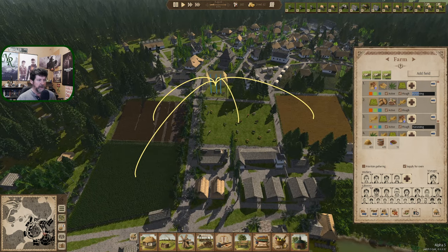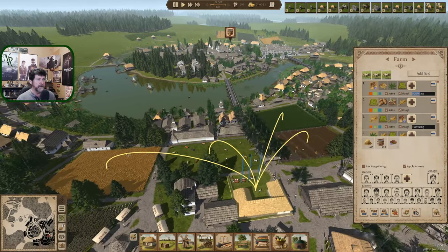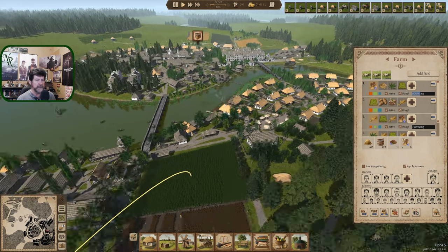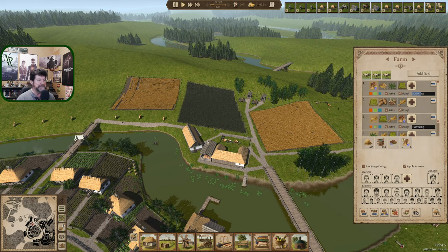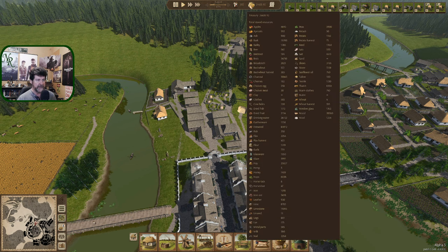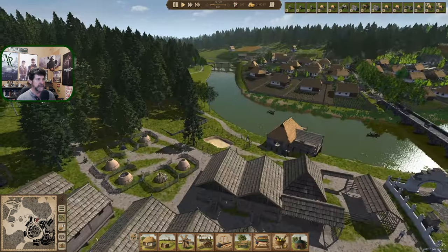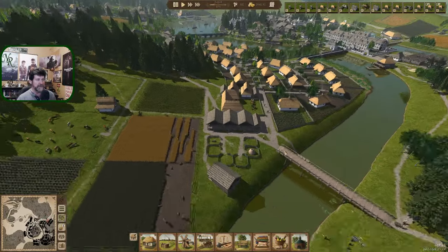Harvesting is okay to take our time on — we don't have to race to get that done, so long as it's done before sowing or planting. That's the race, because the sooner you get it into the ground the longer it has to grow. Last episode we were working through repairing the charcoal system and we're still sitting at 50,000. We've got six active charcoal piles over there and two over here.